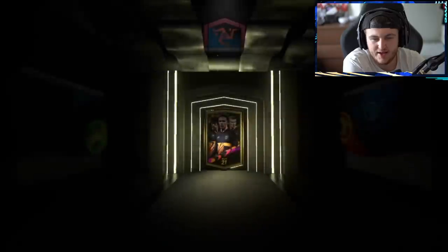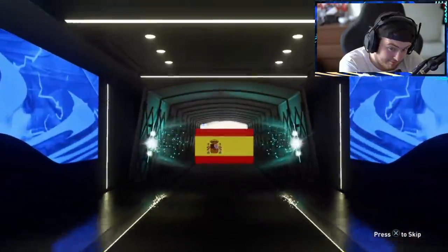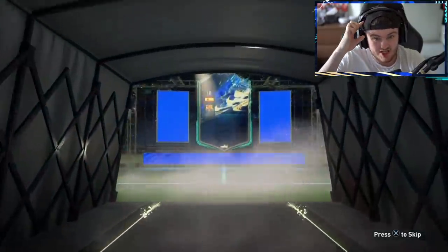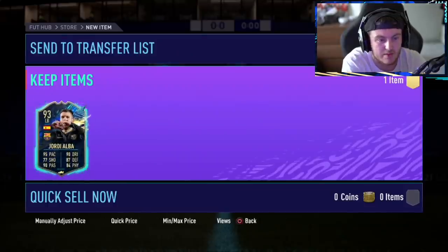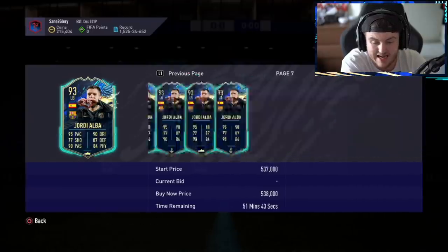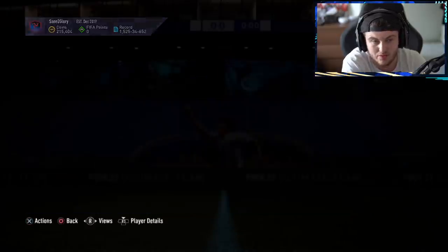Now for the LaLiga TOTS pack — can we get a Barcelona player, EA? We can! Jordi Alba back to back. He was very rare — just last night he had like three pages of him in total in the market. So to get him untradeable is actually really, really good. He is a very rare card, he doesn't get packed as often as you might think. Maybe EA just upped his weight, but that's a good card.